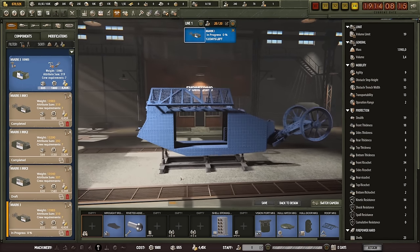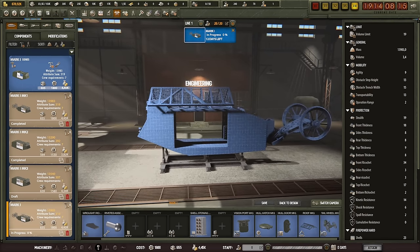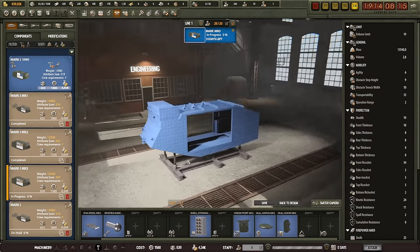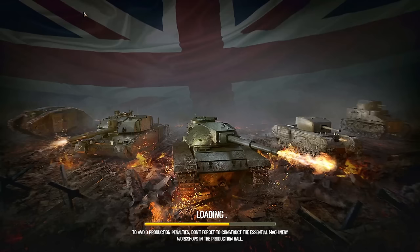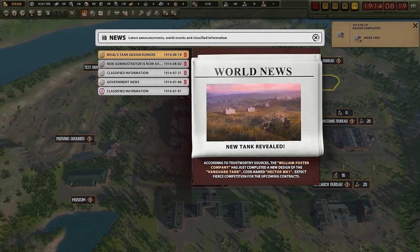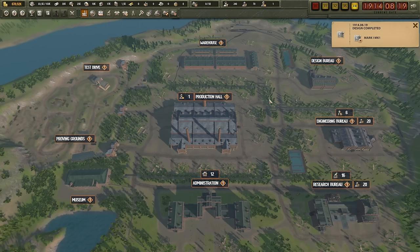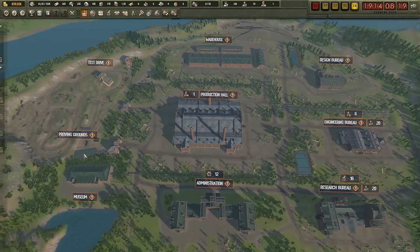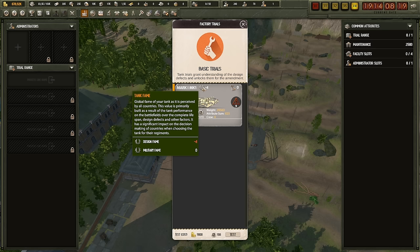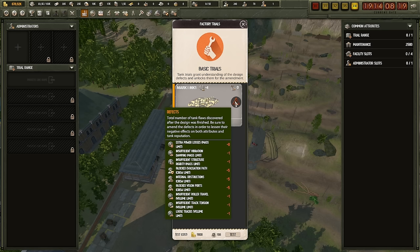I don't want to have the cope cage on top or the wheels on the back — just the better hull. Rival tank design rumors appeared, but I'm not addressing that right now. We do have the Mark 1 Mark 1 complete. What I'm going to do now is get this through the Proving Grounds, where your tank gets tested. As you can see, it currently has negative fame — this thing is not without flaws. There are some blocked vision ports and blocked evacuation paths, which the crew won't like.